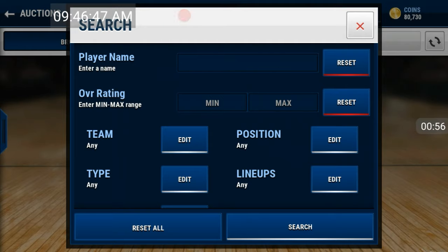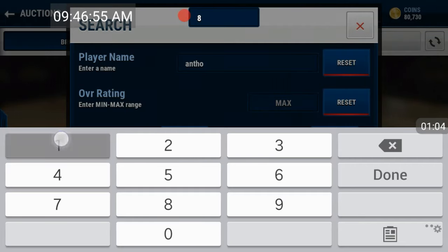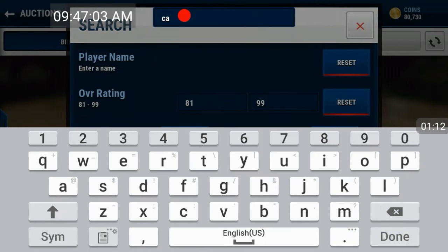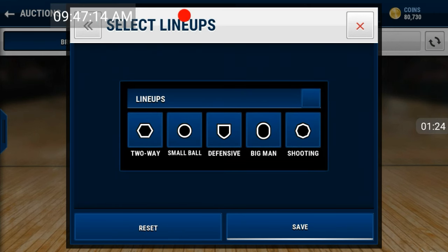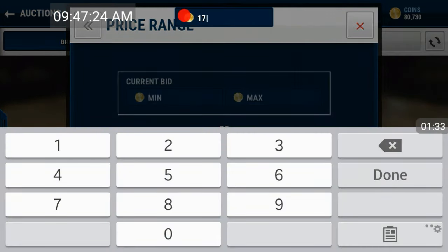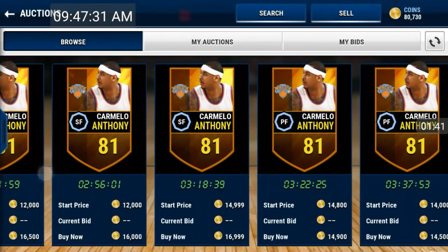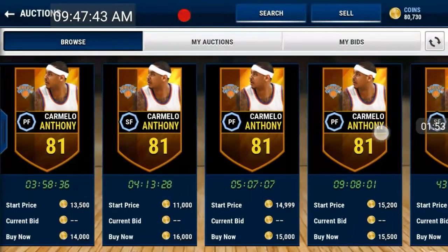I'm going to look up Carmelo Anthony — the 81 overall. He's in a bunch of different lineups, so let's check out the shooting guard lineup. Let's see how much he goes for — let's try 17k. Not even that. He goes for less than 15k. So you could probably snipe this Carmelo for maybe 10k and below.